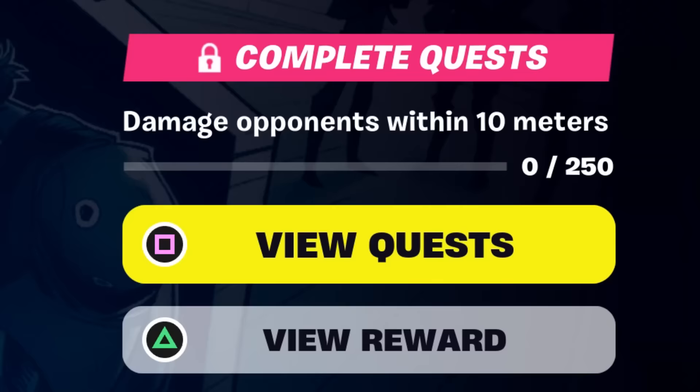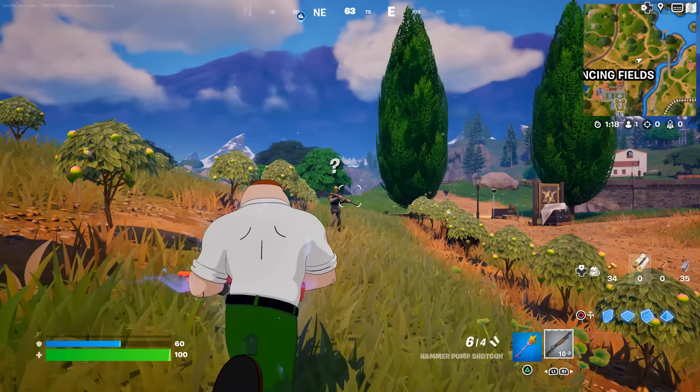Next up, you need to deal damage to opponents within 10 meters. So get a shotgun, walk up to any guard, and hit your shots.